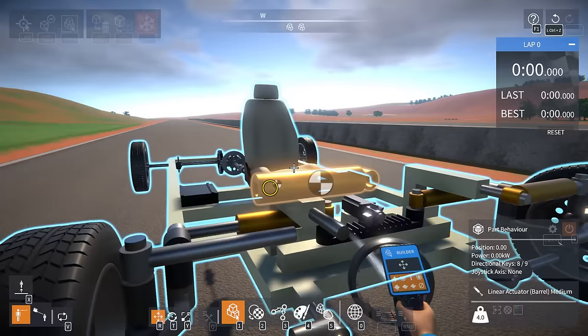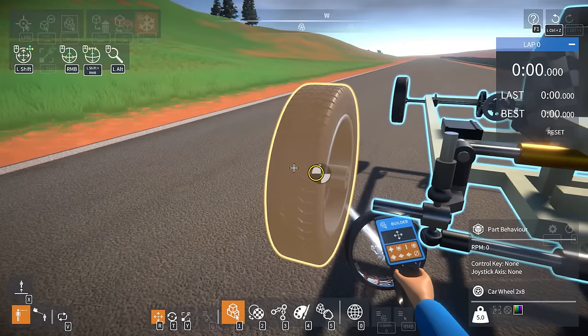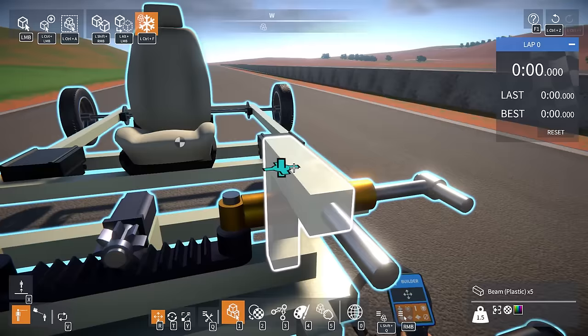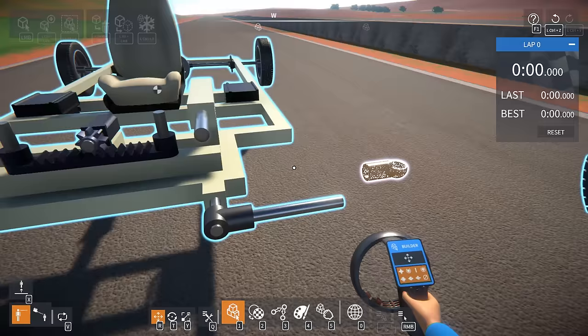First thing we're going to do is rip this apart, delete some stuff, take these off, and push the front wheels out a little bit further — they're going to get a little bit wider. I want to make sure we have enough space to really mess around with the knuckle geometry. We'll delete all that, get rid of the two pistons coming off the steering bar, and replace them with something else — no longer using pistons. We'll also clear out the camber-angle pistons.